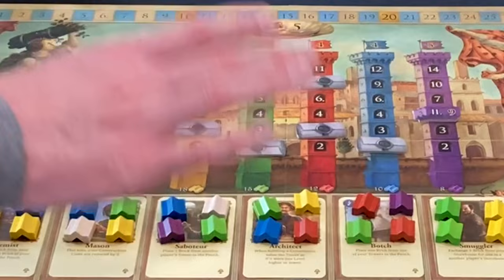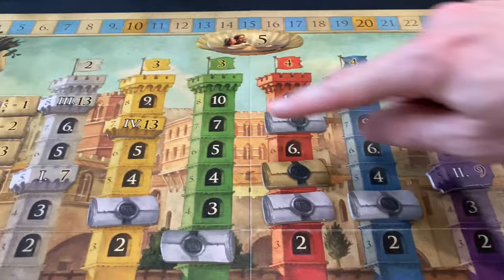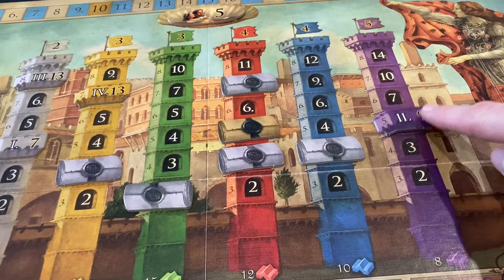Another variable part of setup is what's called balconies — these covering tiles with Roman numerals. Four of them come out differently each game. Balconies offer more points than usual when you cash in a tower of a specific height, but they must be completed in order of the Roman numerals. So no player could claim the number two balcony until the number one balcony was claimed — they progressively unlock, and only one player can claim each specific balcony.